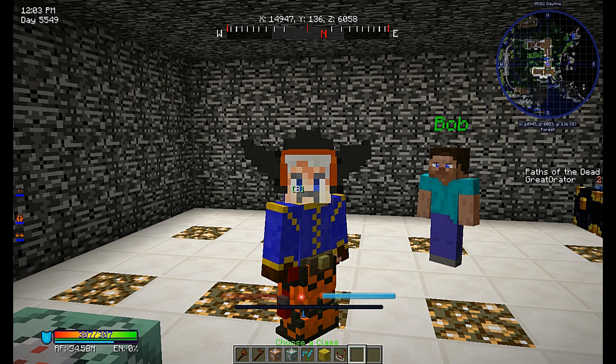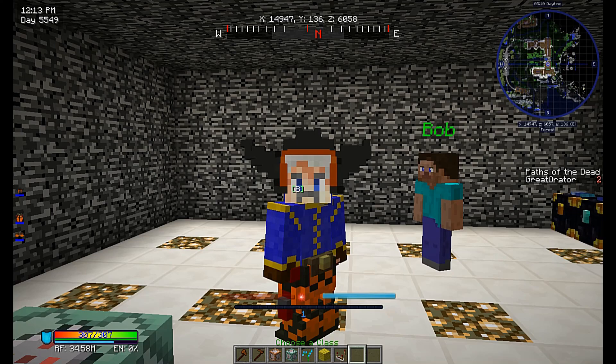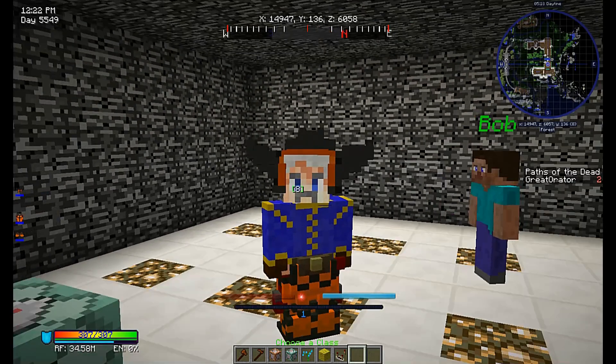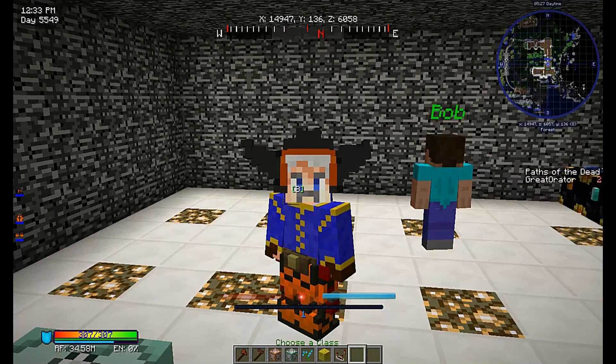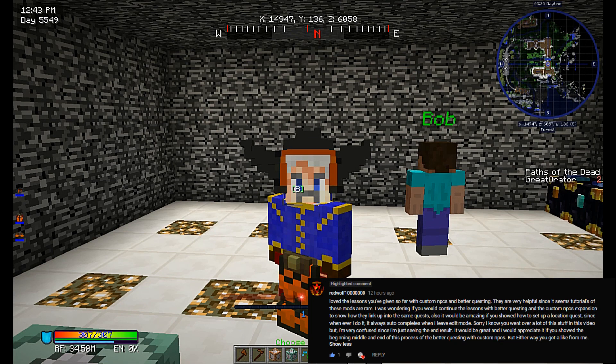Greetings travelers and welcome back to a mod tutorial — actually this is an upgrade or add-on of sorts. I had a request to do a mod tutorial for Better Questing with one of the integrations for NPCs, which is why I have my trusty sidekick Bob here. The question was: would I continue the lessons with Better Questing and the Custom NPCs expansion to show how they link up into the same quest, and also show how to set up a location quest since it always autocompletes when leaving edit mode. That was from RedWolf10Million.